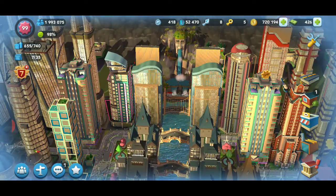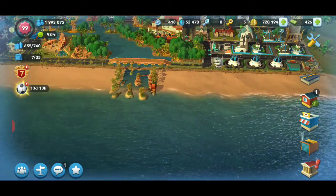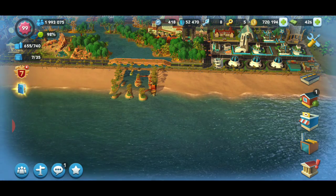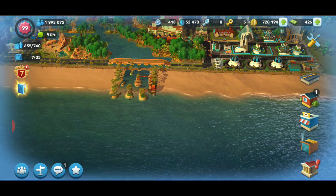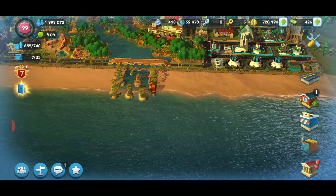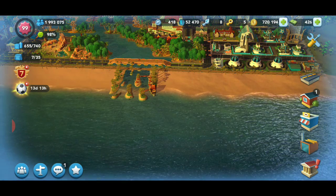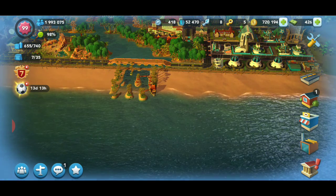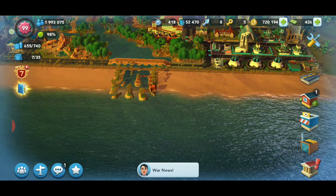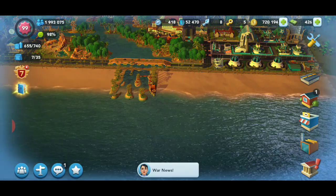There are a lot of monuments and famous buildings they could add — billboards even. They let us name our mountain, which is great, but a lot of people who are into city designing use certain tricks to make it look like water is running toward the beach. That's clearly very popular, so I'd suggest making features similar to that.